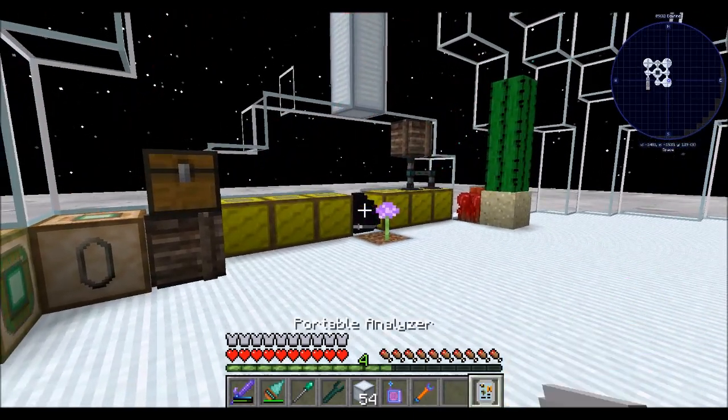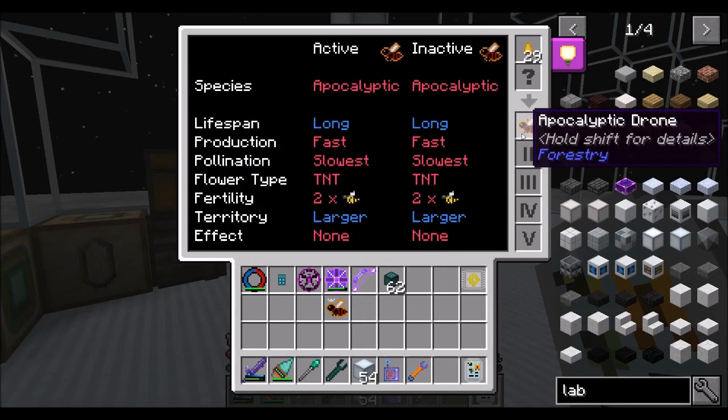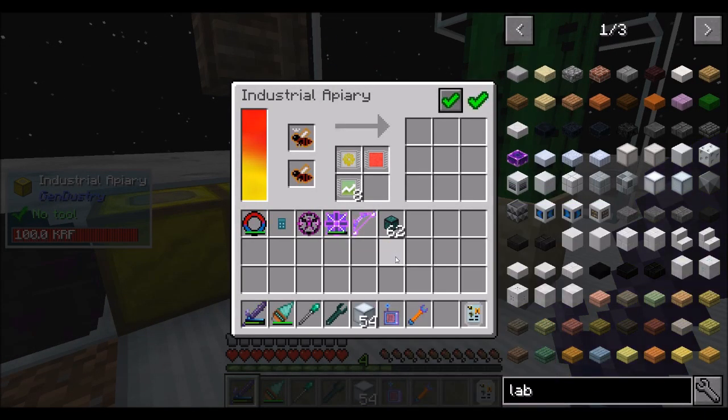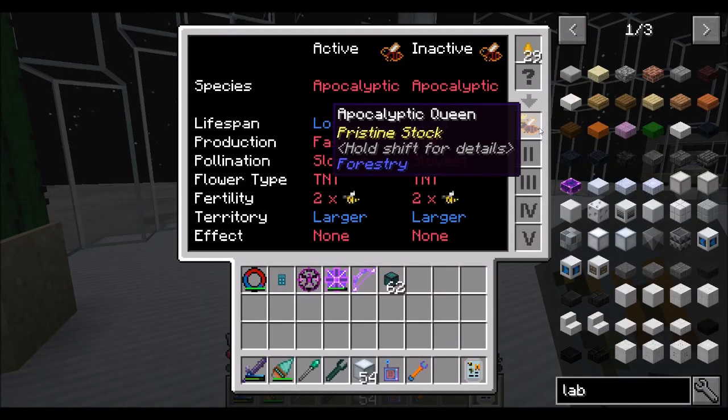Yay! This is still pristine stock, which is good. And you're the same — two by two, fast production, no effect. So now I'm going to go back over here, pop the automation upgrade back in. You guys are good, and you're making a queen. That's going to be super cool. And if we check the queen's stats, it should match those of the princess and drone.